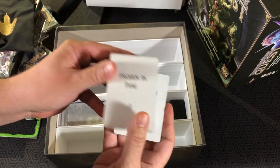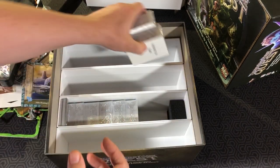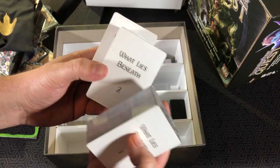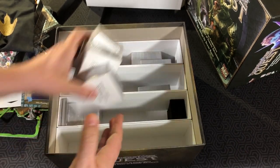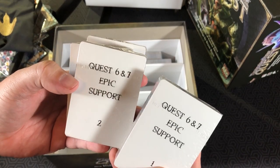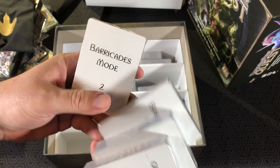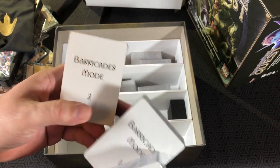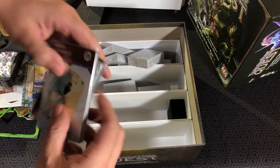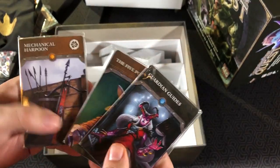Frozen in Time decks one, two, and three. What Lies Beneath decks one, two, and three. Quest six and seven, Epic Support, Cards for Barricade Mode one and two. And of course, some separators to keep the cards nice and organized.